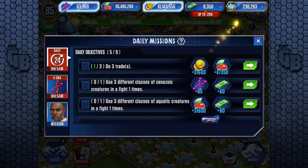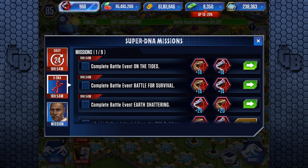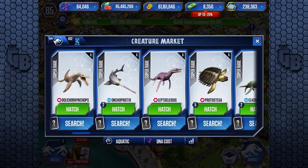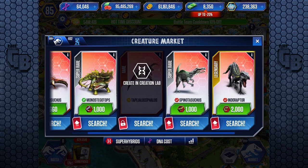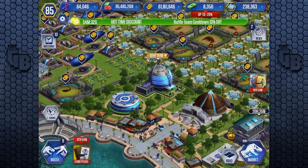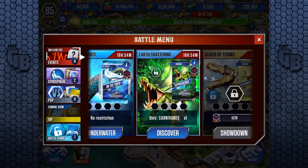Let's collect that DNA back and some VIP points. We finished in Dominator League, which means we get another 20, so we can buy another Indo Wrap - oh, I didn't realize it was going to go straight in. I switched at the wrong moment. I hope you guys managed to get your Plesiosuchus.